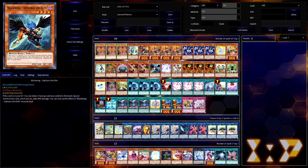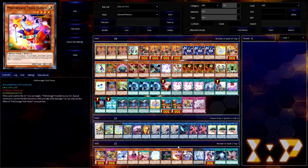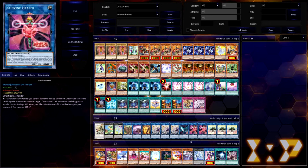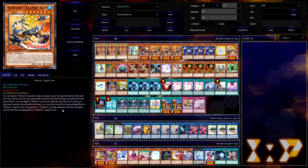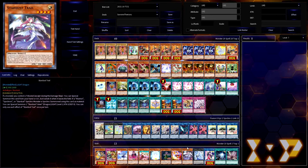Moving along to alternatives for Zephyros and Foolish Burial: other cards that fill a similar role are ones that make the most of being sent to the graveyard by the activation cost of Sun Vine Shrine. Performage Trick Clown immediately summons itself back and inflicts damage — perfect for comboing with Sun Avalon Dryas. The other option is Stardust Trail, a more generic level 4 monster that can summon itself from the graveyard whenever a monster is tributed — by Lonefire, by any Reekha monsters, if you tribute something with Glamour, or even with Jasmine — making it a great alternative level 4 tech.